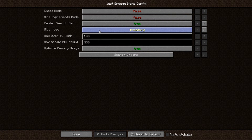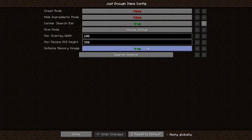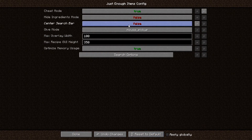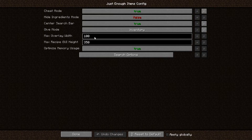The give mode setting: if it's set to mouse pickup, when you cheat items in they'll be picked up on your cursor; if it's set to inventory, they drop immediately into your inventory. The max overlay width and max recipe GUI height control how much screen space JEI takes up. Optimize memory usage I assume does what it says — I don't know why anyone would set that to false.